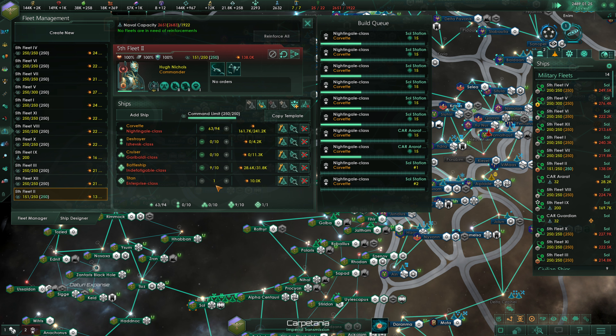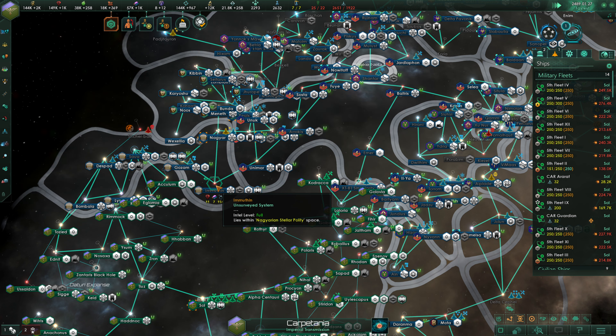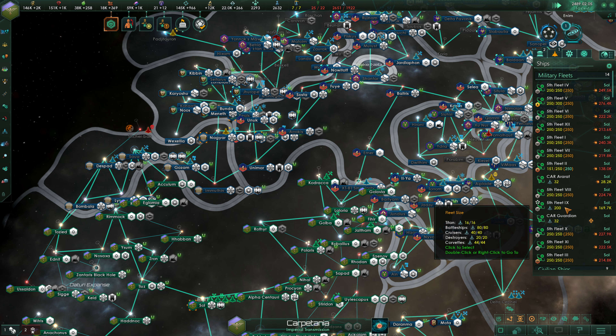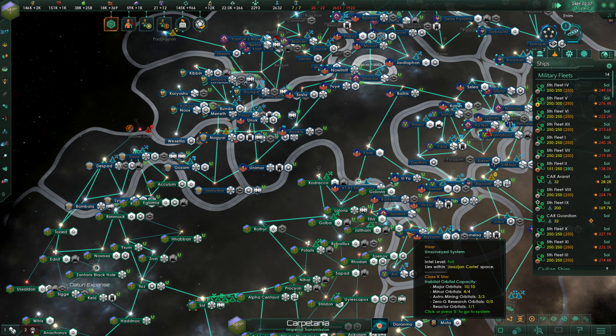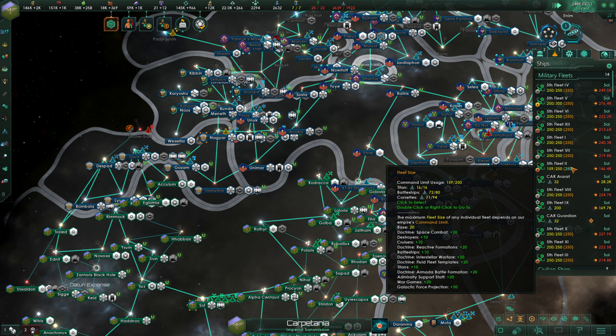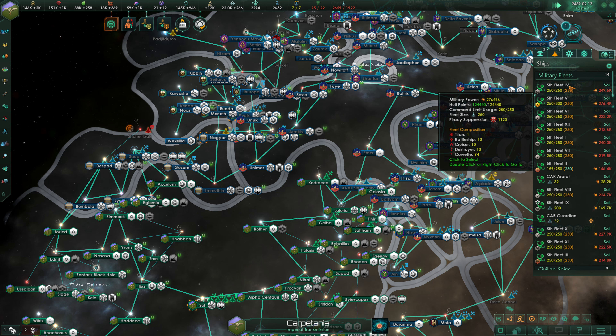I think we're not going to do armor hardening on the Corvettes yet. We know it would take 31 plus 94 — so 125 living metal per fleet. Assuming all our fleets are identical, we have 12 fleets, counting 1 through 12. That would mean we need 1,500 living metal total. That's honestly not that bad.